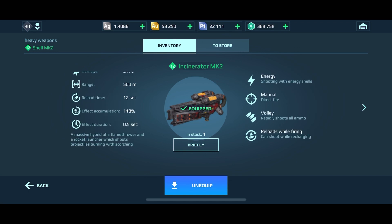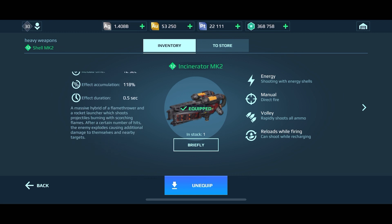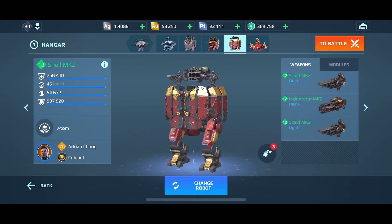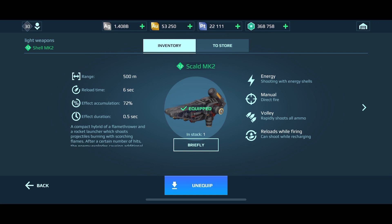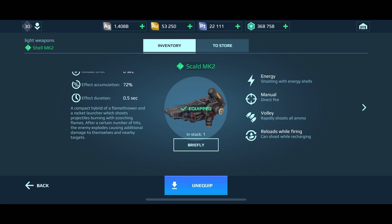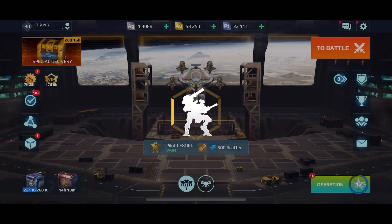The Incinerator is at Mark II level 12, with an accumulation of 118, which is really great. If you're running any chips with lockdown suppression or freeze, it's going to apply that effect pretty quickly. The Scald is also Mark II level 12, but the effect accumulation on that is 72 — a little lower. The reload time on this one is six seconds; the Incinerator heavy is 12 seconds, and the Scorcher medium is also 12 seconds, so it's cool that the light version has a six-second reload.